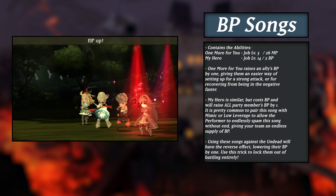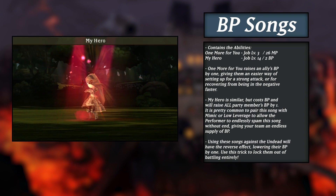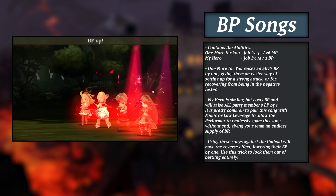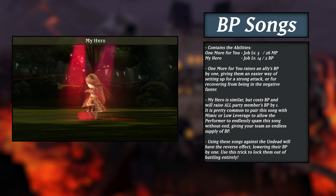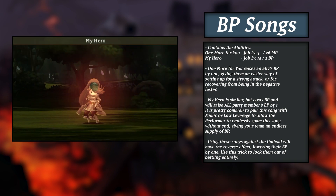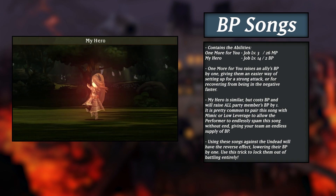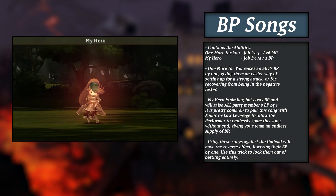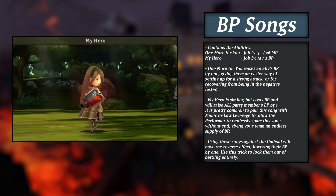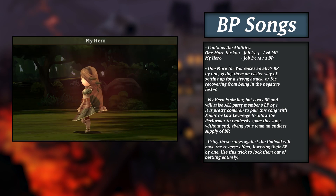My Hero, on the other hand, requires BP to use, making it a bit more of a puzzle if you intend to use it constantly. The benefits of My Hero are that it increases the entire party's BP by one, including the caster. Pair My Hero with the Merchant's Low Leverage, which will halve its cost, or Mimic from the Freelancer, which means it won't have any cost after its first action, and you have one of the most reliable BP batteries in the entire game. Also note that these songs' effects are reversed for undead enemies — casting them on an undead enemy will cause them to lose one BP instead of gaining it. Use this loophole to lock undead enemies and bosses out of BP for whole battles, giving you basically a free win.